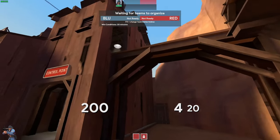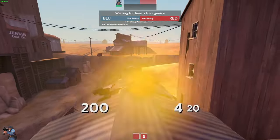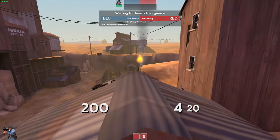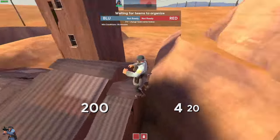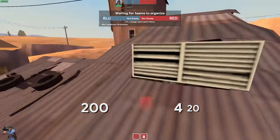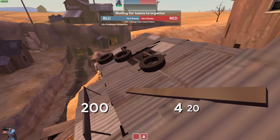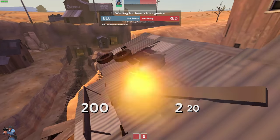This little sticky-out bit on the top of the roof — you can stand on there and if you jump-spot, you can land rockets directly into the enemy spawn, which is great on servers with random crits. You can also land on these little sticky-out bits up here, and if you jump across, you can shoot through this tiny little gap in the roof which will damage anyone going up the stairs below.